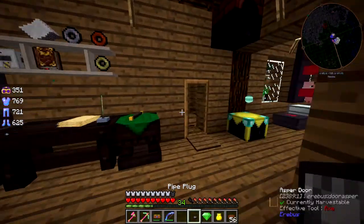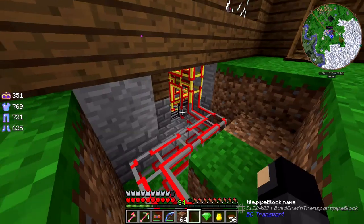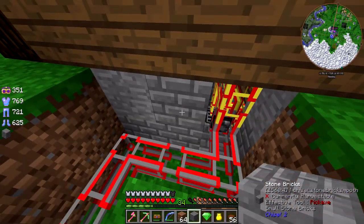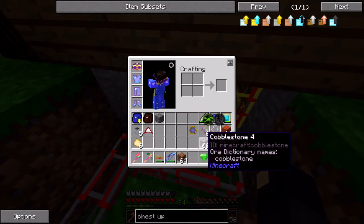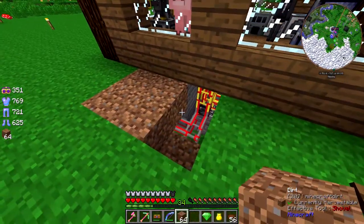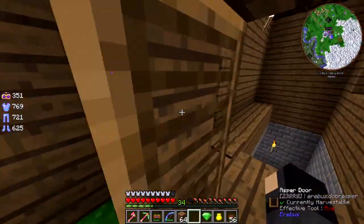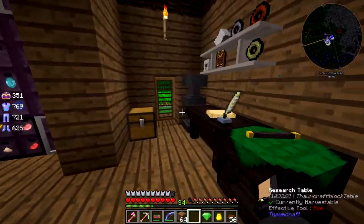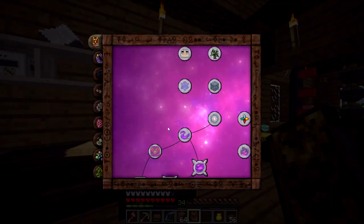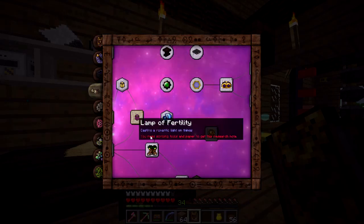Back to Thaumcraft stuff. I want to make the Axe of the Stream now, and I have everything I need to make that. To make the Axe of the Stream we're going to need infusion. Looking at the Thaumonomicon - for infusion you need to build a multi-block structure. We need the runic matrix, pedestals, and you build it like this: arcane stone bricks, pedestal in the middle, some stone blocks above that, and the runic matrix on top. We're going to need a wand for that as well.